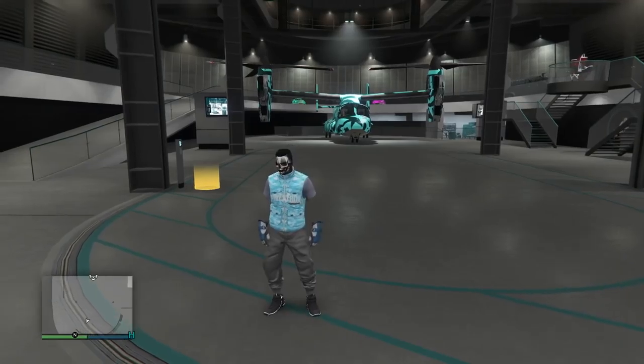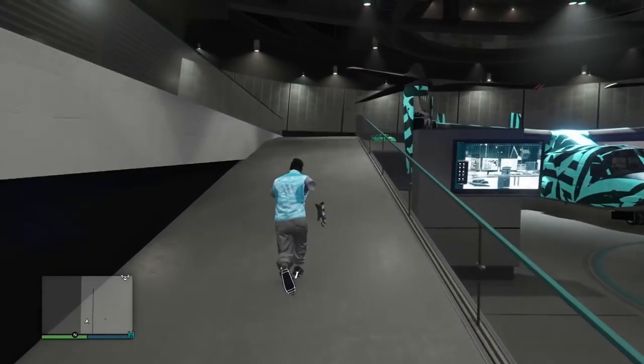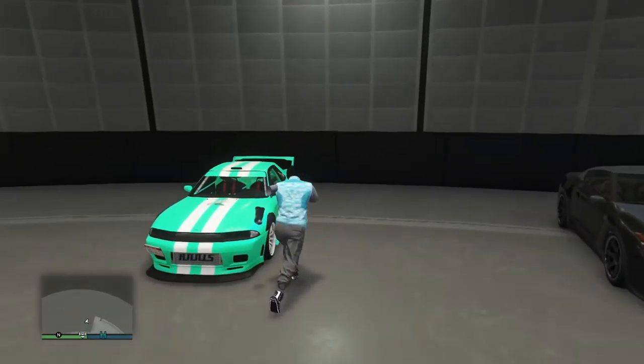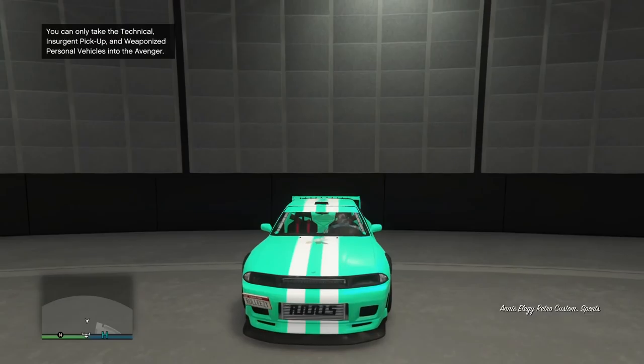So what you need: you need one friend obviously, he needs to be giving you a car. If you're using this as a money glitch, have custom plates on it, and then you want custom plates after for you to actually change it to your own personal plate so you can sell it. You do need a facility and you want it to be full. I recommend filling it up with RH8s because you need to overwrite vehicles in there.